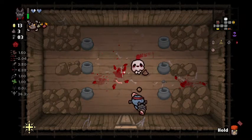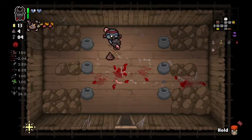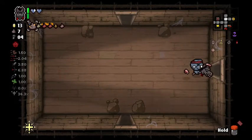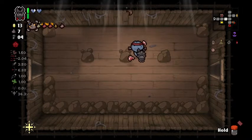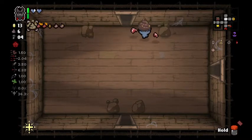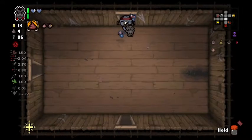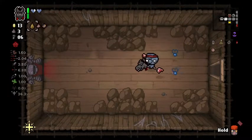I mean aside from stats, I pretty much am set — all I really need now is to just get some stats. I pretty much have all the consumables I could ever need going forward. If this is a seeker room, that would be really awesome. I probably could have checked here — yeah, waste of a bomb. Oh, seeker room right here! Yeah, it's right there. There we go, two keys.